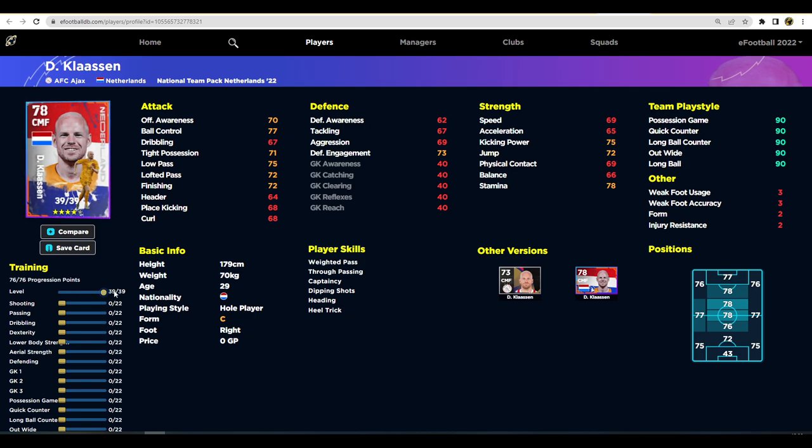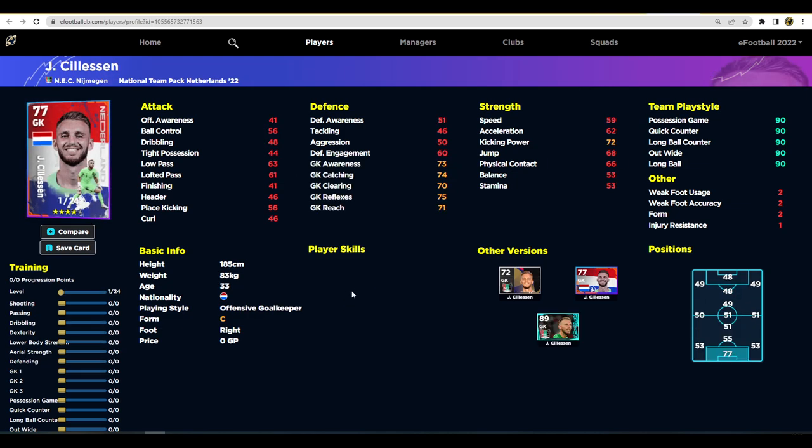Davy Klaassen scored for Netherlands the other day as you may remember. He's a bit of an unusual card because he doesn't have the engine but does have good passing, so I'd make him more of a box-to-box player even though his stats don't really align to that. I wouldn't train him up any other way apart from getting his dribbling up. He's one of the weaker cards in the pack.